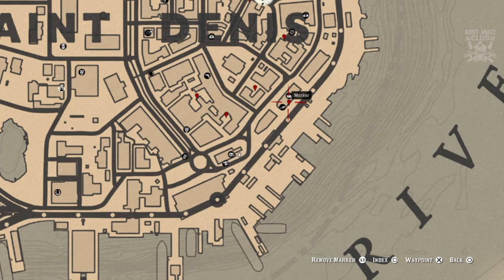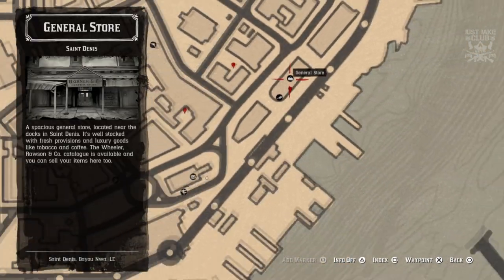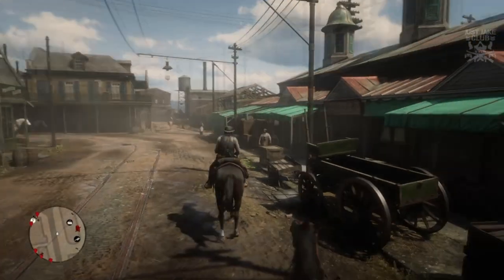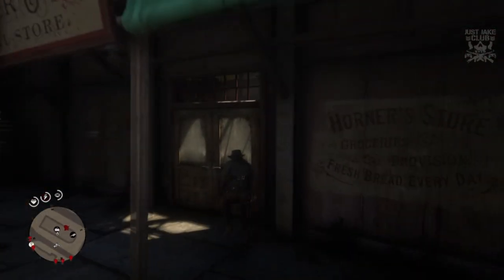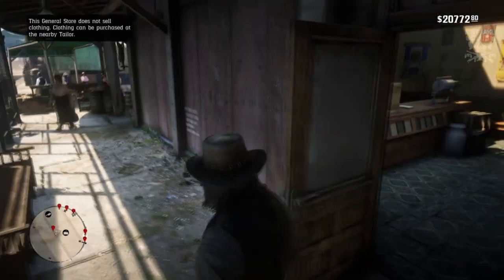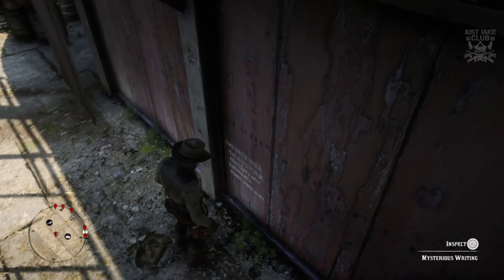The next one is going to be in this location right here, in between the butchers and the general store. If I zoom out a little bit you'll see exactly whereabouts in Saint Denis it is. When you get to this point, jump off your horse and then run through these doors all the way through the general store — and there it is on the wall. Same as always, walk up to inspect it and write it in your journal.